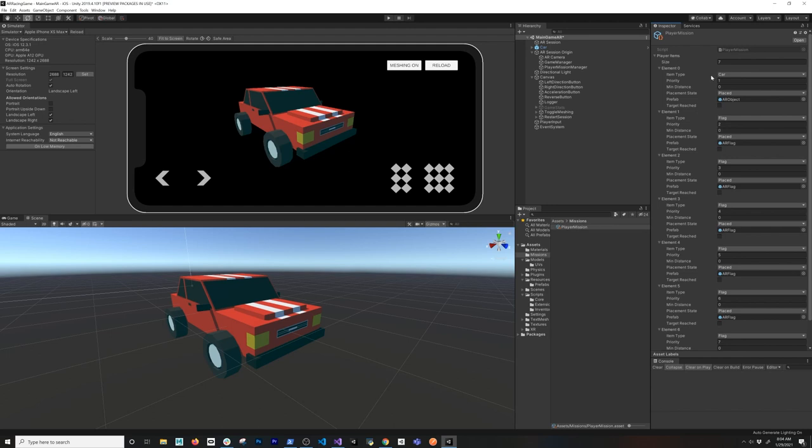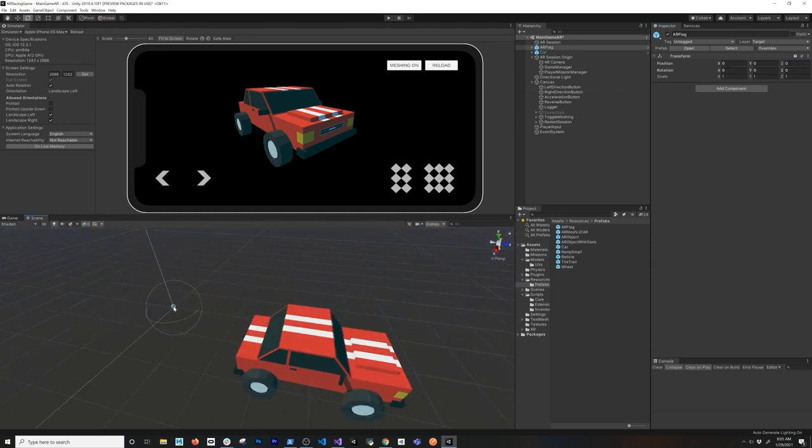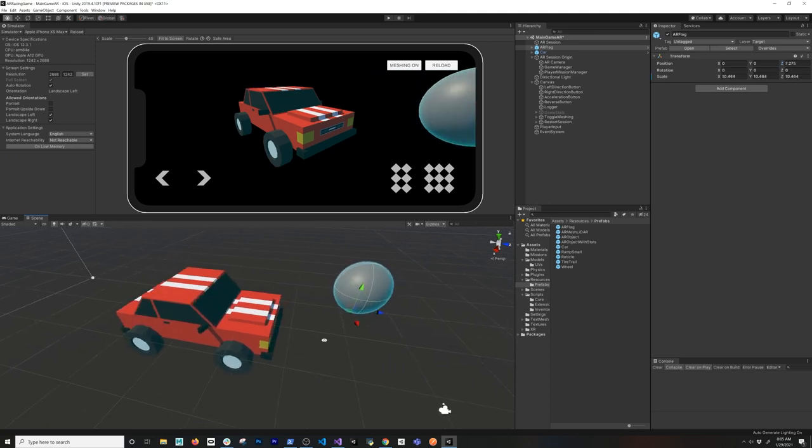The first thing I'm going to allow the user to place is obviously going to be the card, because that's going to be like the main actor. It also has an item type — so this is whether it's going to be a flag, a card — and we could extend this if we wanted to have different objects. I also have a priority because this determines what's going to be the first item I allow the user to place. I also have a minimum distance because right now I could go in and add a prefab, and that's basically what's happening in the game.